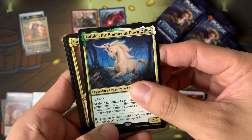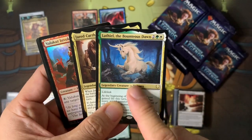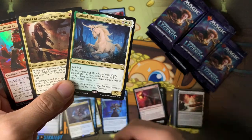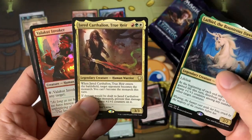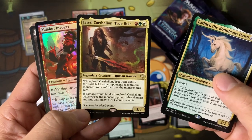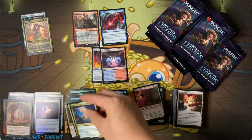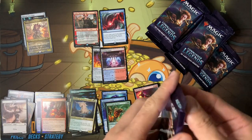Lathiel — I'm not gonna try to pronounce these names. Oh, I thought we could get that — this is always an uncommon but I guess it can be a rare as well, because we've got three rares in one pack, almost like a set booster. Jared — easy to pronounce. It gives someone else the Monarch status but makes their creature bigger. Pretty neat.